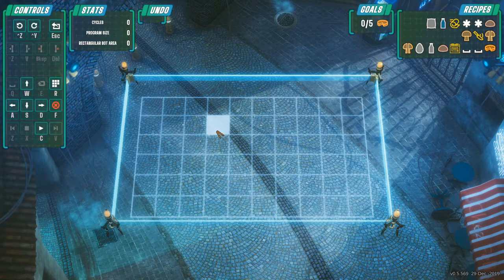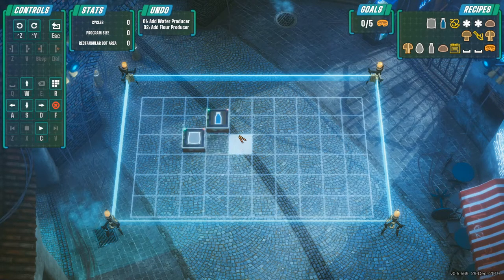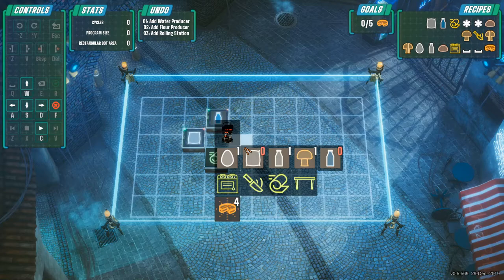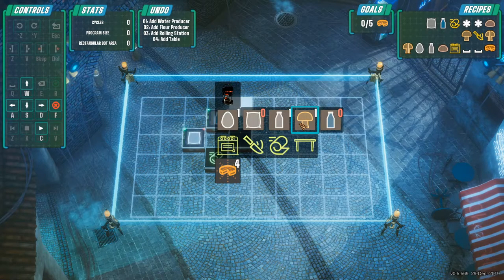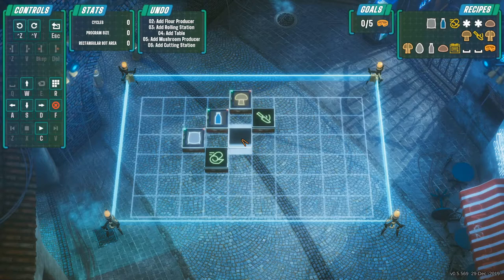Dough, milk, egg, and cut mushroom on a baking station with two waits makes quiche. So I need to place water, flour, rolling station, table, mushroom, mushroom dicing station, and another table. This is where the dough will be and where the cut mushroom will be. I'm trying to figure out the layout — maybe a bot there and a bot here, plus something picking up the egg and milk.